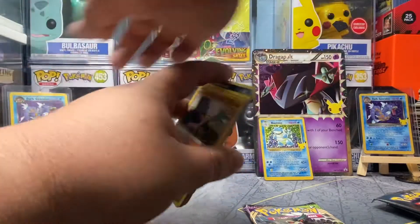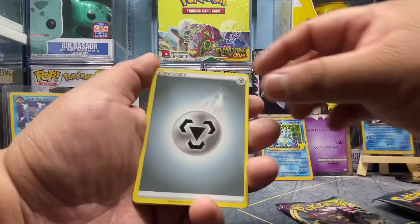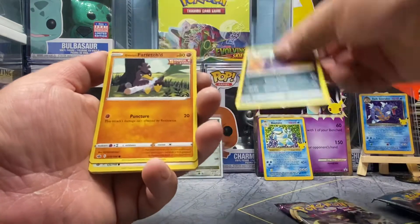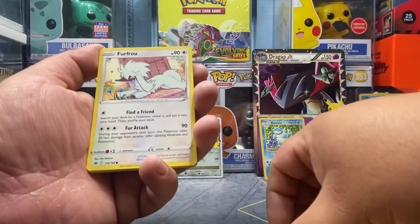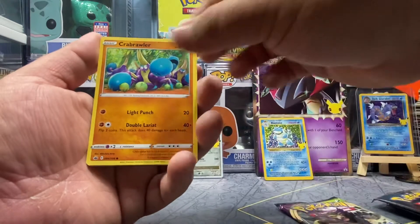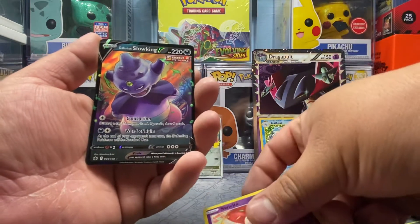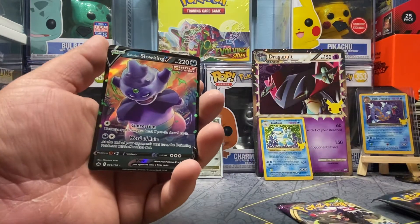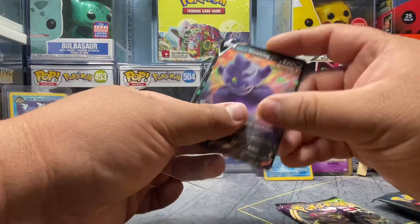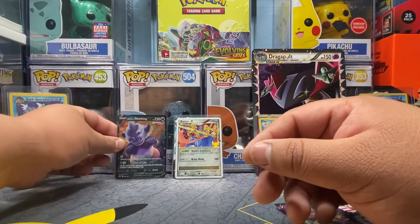All right, code card — one, two, three, four to the front. We have metal energy, Sealeo, Mamoswine, Whirlipede, Glimmet, Farfetch'd, Furfrou, Venipede, Seal, Crabrawler, reverse Swirlix, and Glaring Slowking. All right, I will take that — an ultra rare! Chilling Reign coming in with the hits. I'll take that.